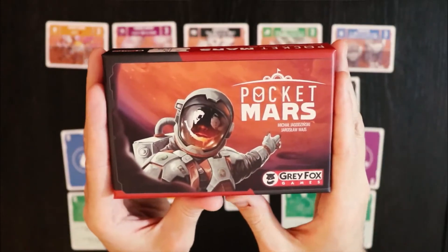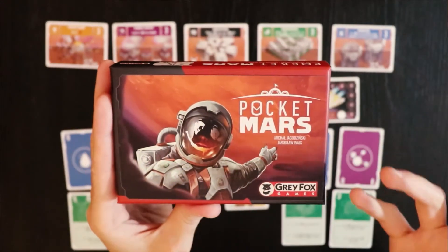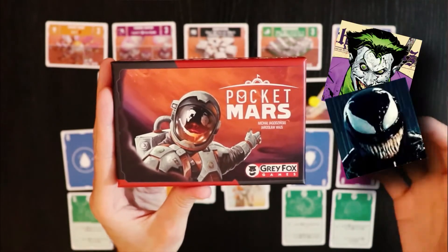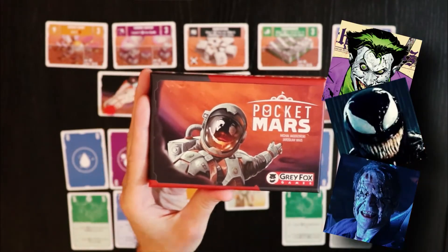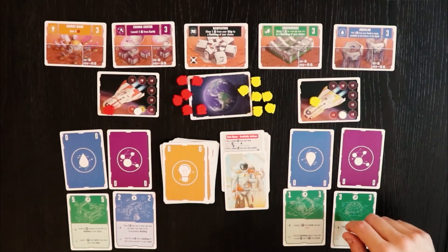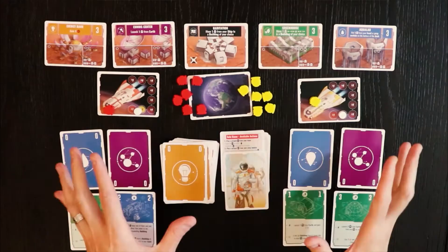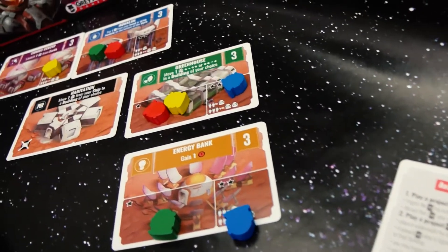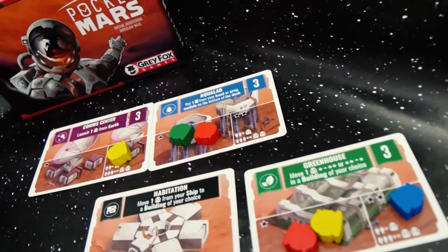First thing, when you get this game, I thought it was really cool because you get this tortured-looking astronaut face on the box — maybe along the lines of the Joker, or Venom, or Event Horizon. But nay, it's none of that. It's actually a very straightforward game. And by the way, the artwork in the game is really cool. The little pieces are even supposed to be astronaut helmets, which I really appreciate.